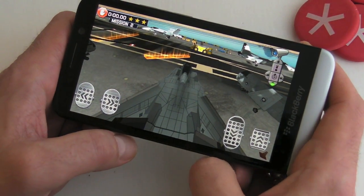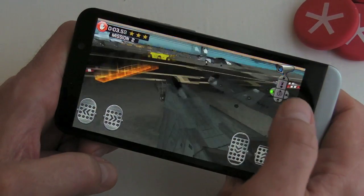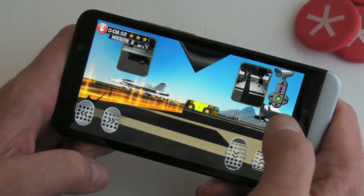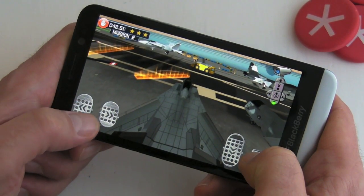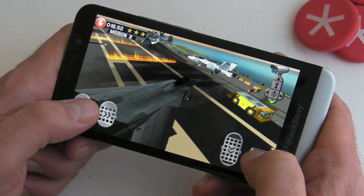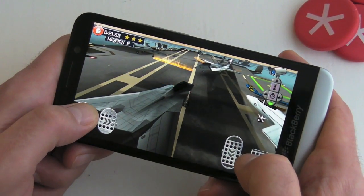Controls are much the same. There's actually a little tractor there in front of the plane that we're pulling — you can see it there. Once again, it's a case of getting through the gates without hitting any obstacles, which is certainly not easy with this game.